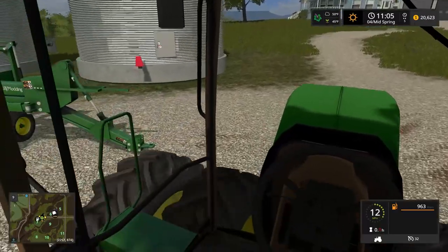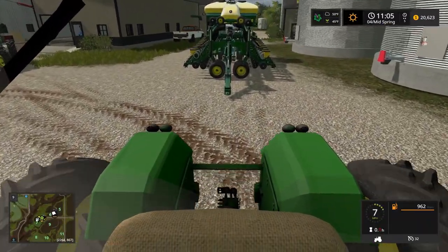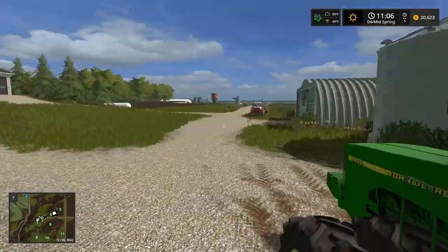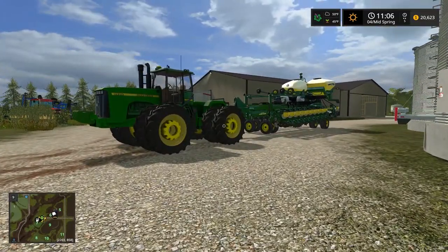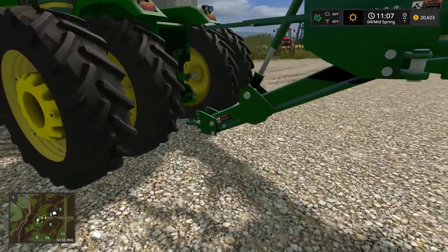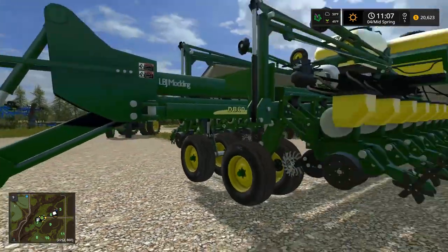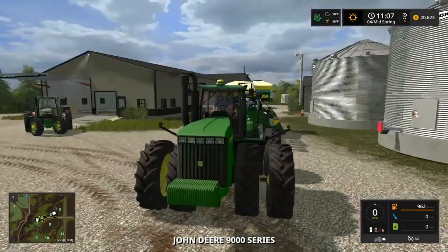We're gonna hook her up and see what she looks like. Now this may be a little overkill with the 7310. Why didn't we go with the 7310 squad? It was too new and too expensive - we couldn't have that new and expensive tractor. This was roughly $70,000, it wasn't as bad, but it was just too new.